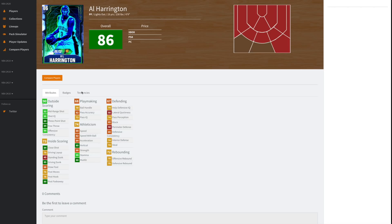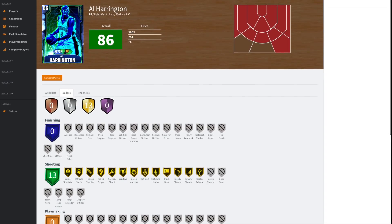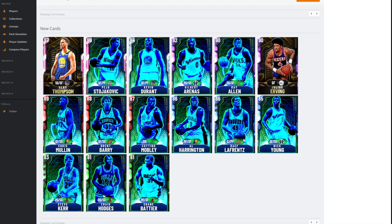Al Harrington is a power forward with not great but not terrible speed, a really good three ball, good mid-range shot, and a decent post game. His driving dunk is good though. On defense he's not great on the perimeter or inside, steals are okay. He's got 13 gold badges and they're all shooting badges — Steady Shooter, Catch and Shoot, Quick Draw, and Flexible Release. He might be usable since it's the Lights Out set and they're all gonna be able to shoot the ball. Him and Nick Young could be one or two thousand MT max.